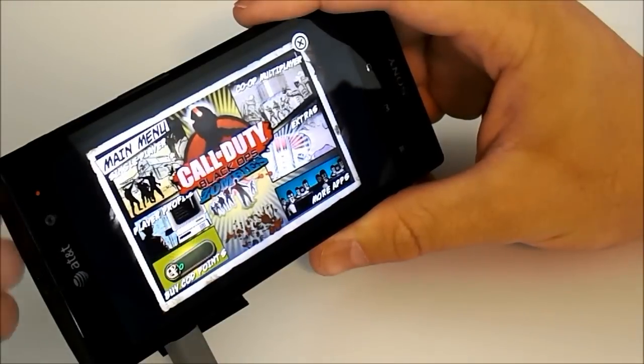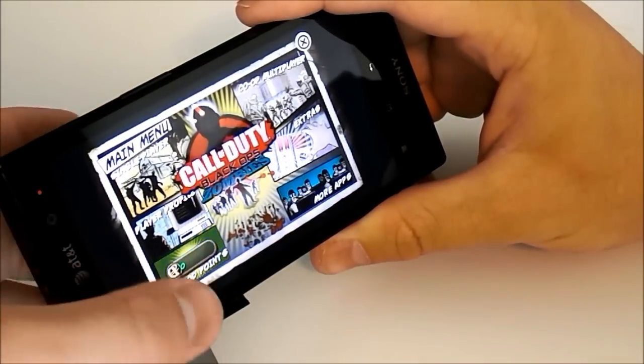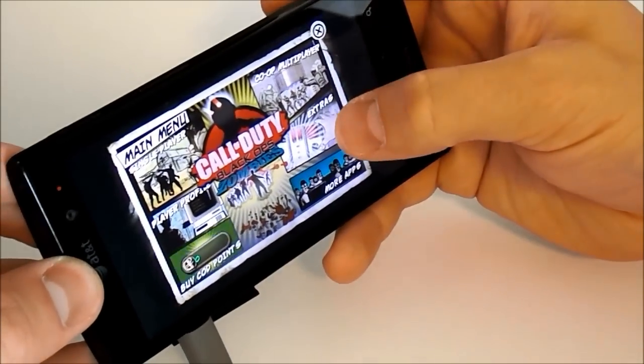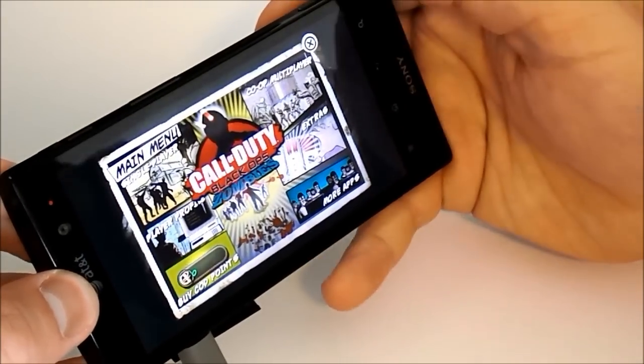This is our main menu, our main user interface. We have single player gaming modes. We can choose our player profiles, buy some Call of Duty points. We also have our co-op multiplayer mode. We've got extras available and we can also choose more apps by Activision.